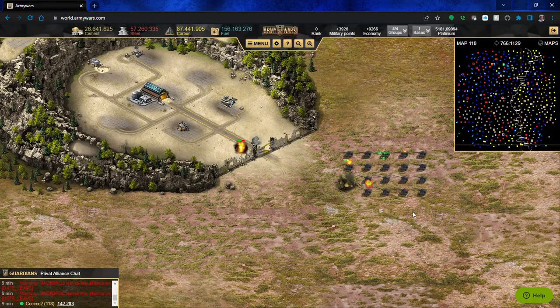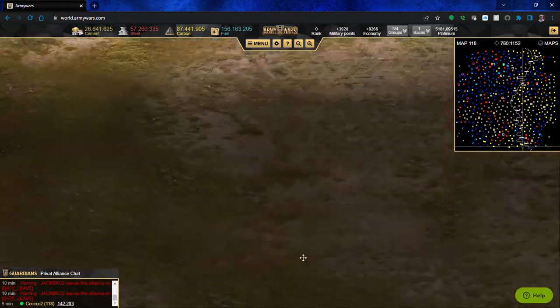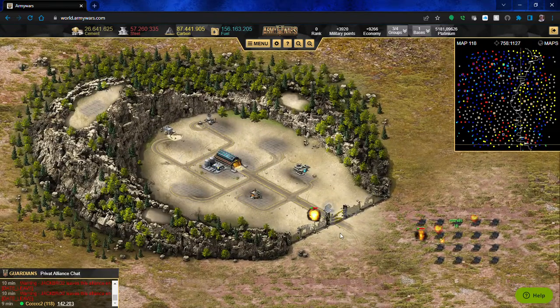Back here to World Army Wars. I just wanted to do an updated video. I made a couple of groups of ERC 90s and went after a newbie base — one of these guys who is going to put his conquest vehicle into the base after I kill it.